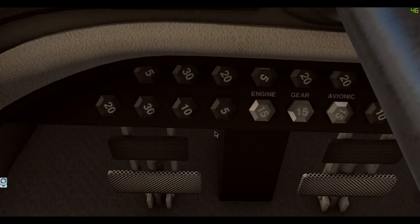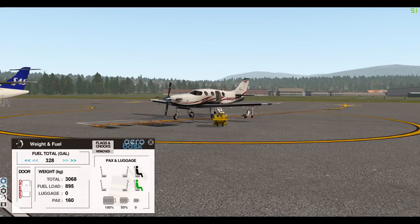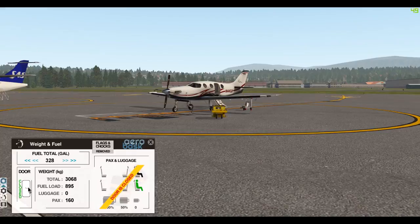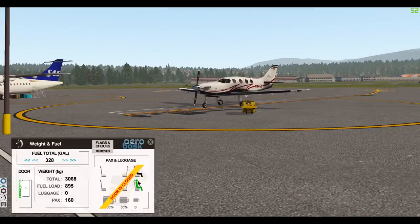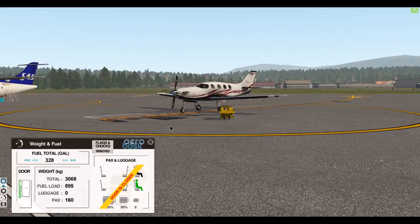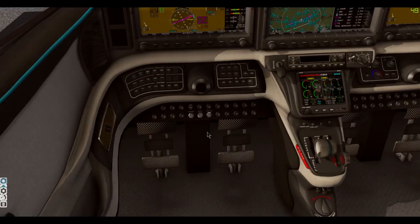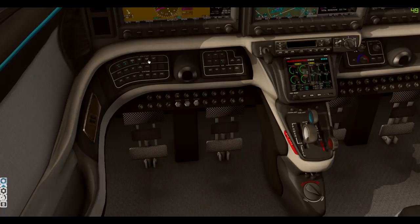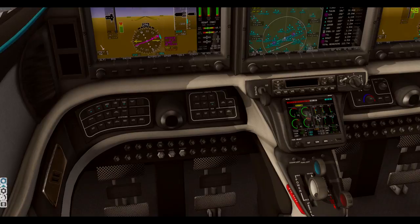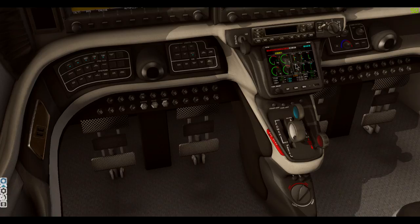Weight-wise, let's release the chocks. We've got the beacon on. Let's close the door. We're going to be two pilots — I'm pilot in command. We're going to have a full tank of fuel: 328 gallons, 895 kilos. Now I can see the start-up: GPU power is connected, door is closed. I'm going to do prop full, check the right tank first, right fuel pump. It goes to 23 — that's what we want. Switch to the left tank and do the left fuel pump — and 23, exactly what we want.